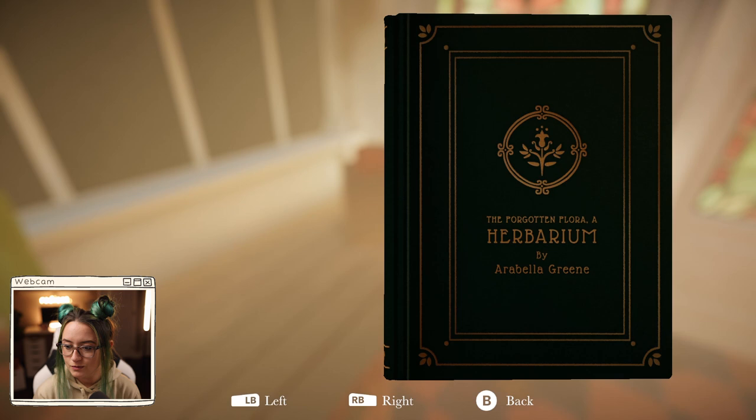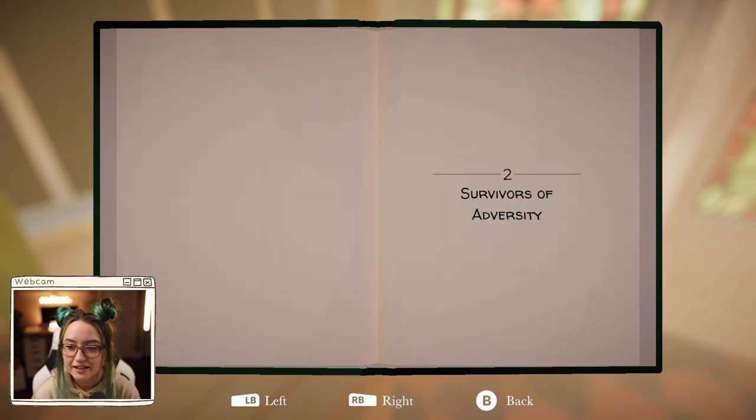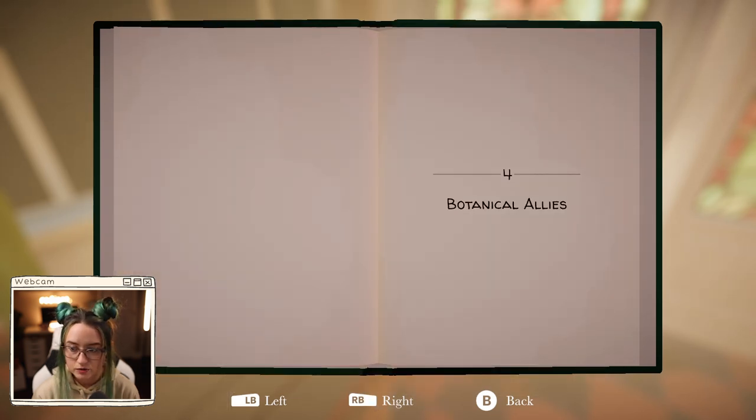Please send it back to us once you have filled all the pages and we'll be in touch. Sincerely, William Ainsford. Oh, this is us. We wrote this. So the book is like basically the chapters in the game - Survivors of Adversity, Peculiar Petals, which is flowers, Botanical Allies.